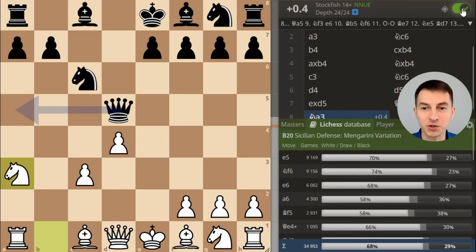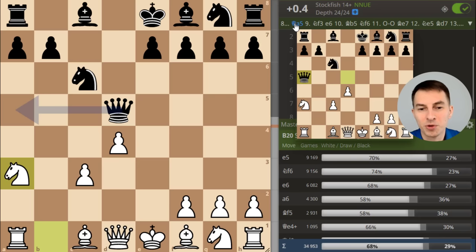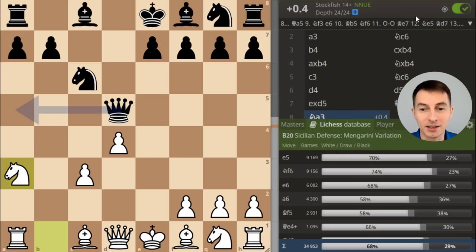Moreover, even with Stockfish turned on, it still gives a plus score for White despite White being a pawn down. Stockfish is usually materialistic and says extra pawn is almost a win, but here it still says White is slightly better, even after the best move according to Stockfish — which is Qe5, also an absurd move. It's hard to use human terms to describe this variation because in response to White's absurd moves, Black is supposed to play another absurd move: Qe5, also ignoring development and dancing around with the queen. But in reality, nobody really plays Qe5.